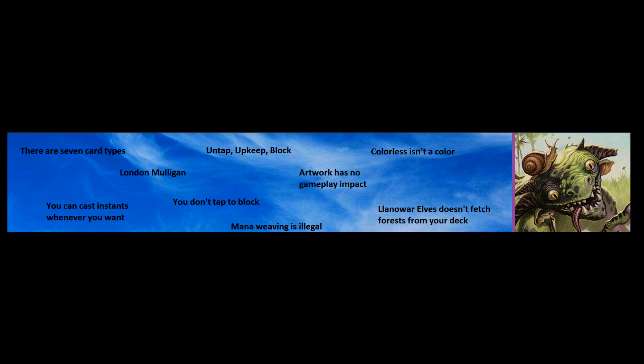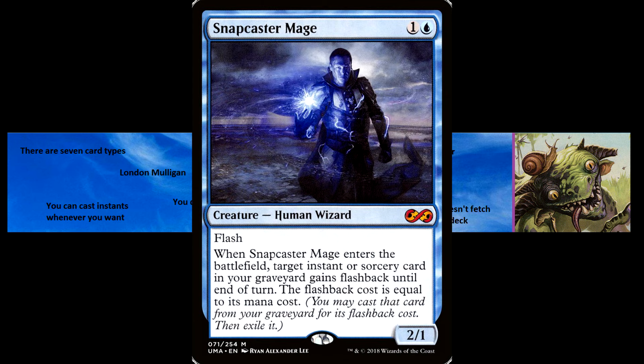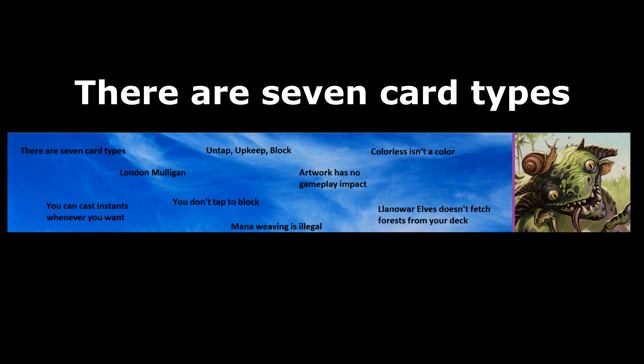There are seven card types: Artifact, Creature, Enchantment, Planeswalker, Instant, Sorcery, and Land. These are the seven card types that every Magic player should know.